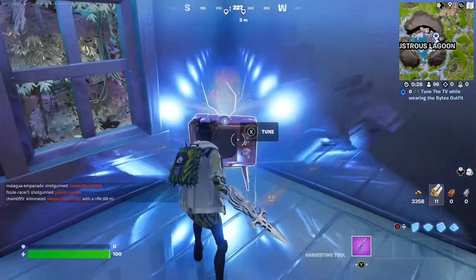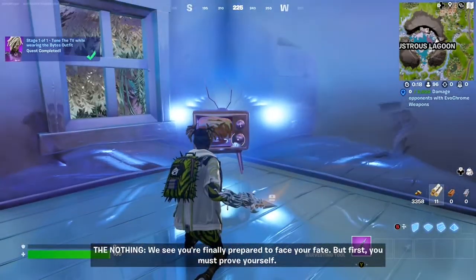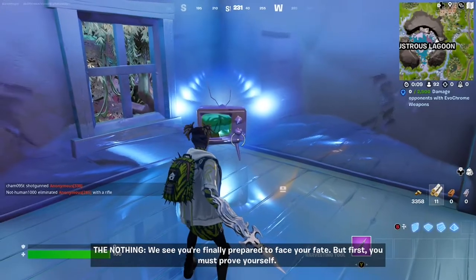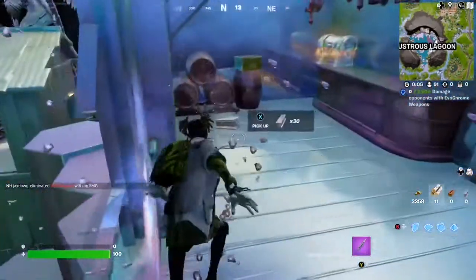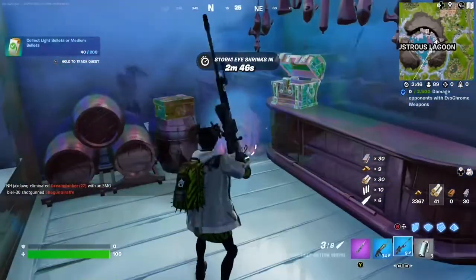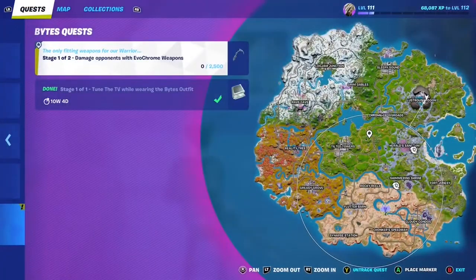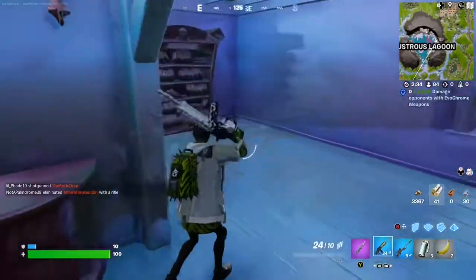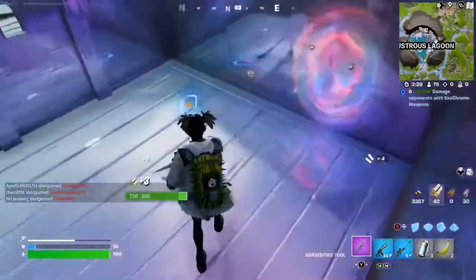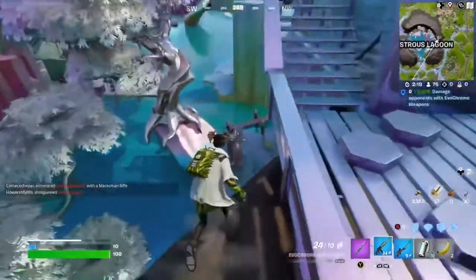Someone already died. All right, let's tune it — three, two, one, go. We see you're finally prepared to face your fate, but first you must prove yourself. Nothing has a voice? What the heck? All weapons here will give you Chrome weapons, which I'm pretty sure we need. We need to deal damage to opponents — Stage 4 — that's 2,500 damage. Dang. Why does the Nothing have a voice? Does that mean the Something has a voice? That's what I would call it — the Something.